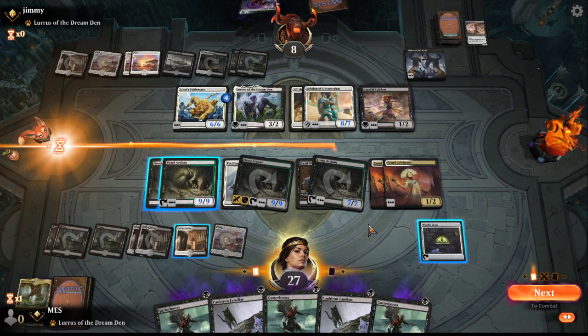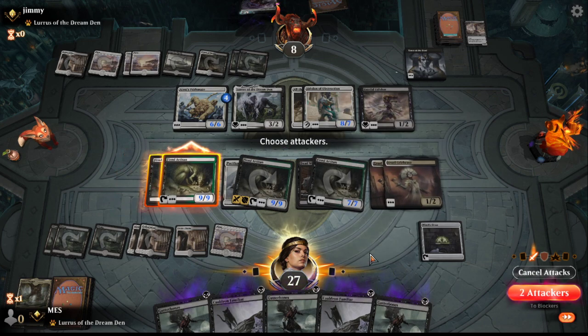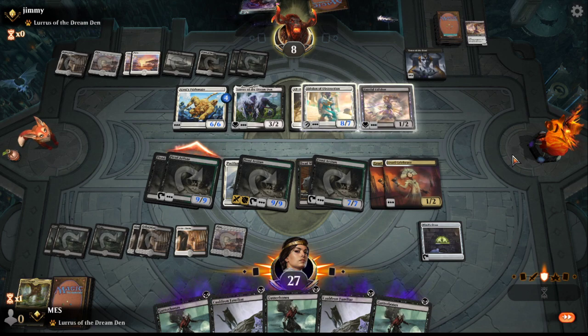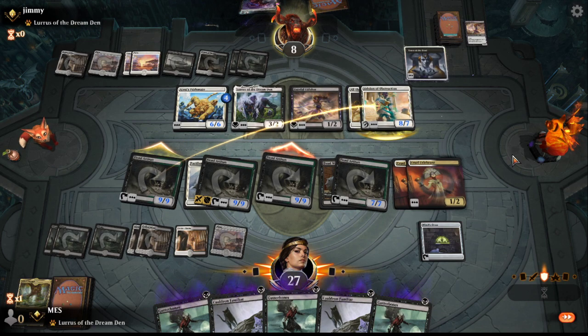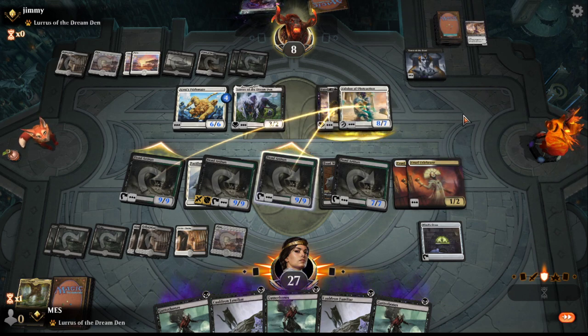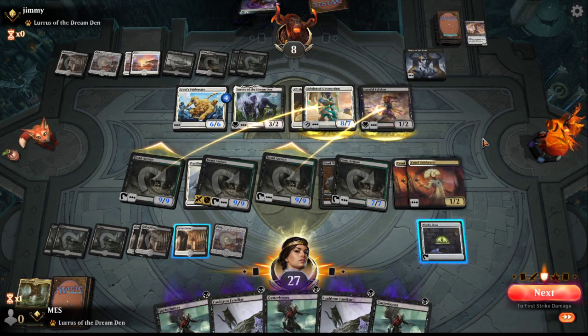I could just double attack and see what happens. Let's just attack - I don't know. This game is hard. What are they going to do? Chomp chomp? I feel like if they trade, Cruel Celebrant will get them. I think they're dead - I'm not sure now.